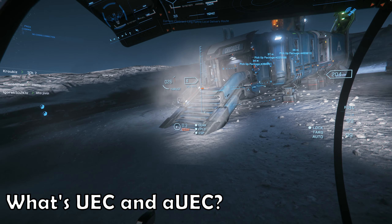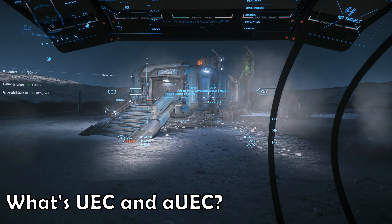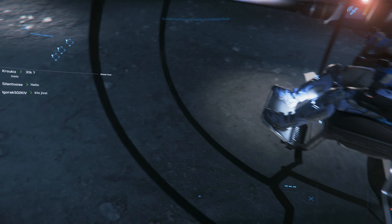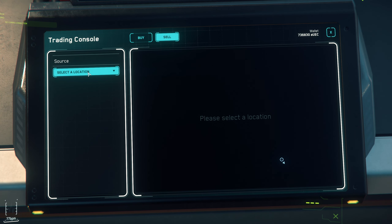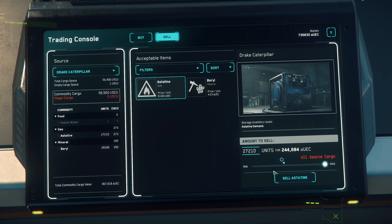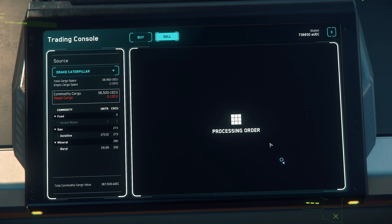What's UEC and AUEC? UEC is an acronym which stands for United Earth Credits. It's the standard currency in the Star Citizen universe — think galactic credits, or space dollars. In the release builds, they will be earned in game and spent in game. You get a small amount as part of various pledge packages, or if you're a big spender, you can buy currency chits on the pledge store, though it's really not worth doing so at the moment as the price is very steep.